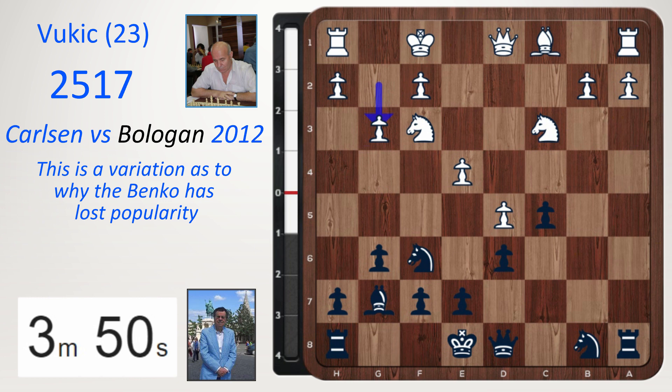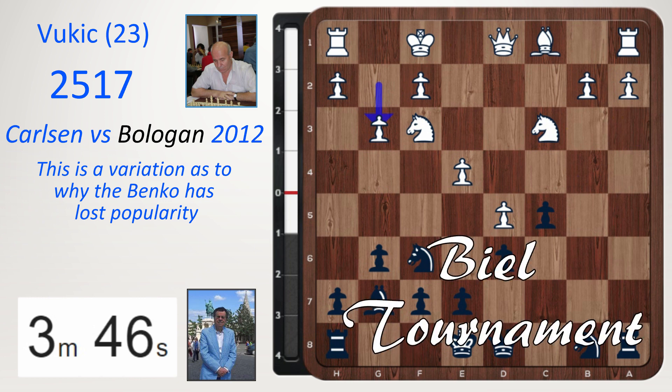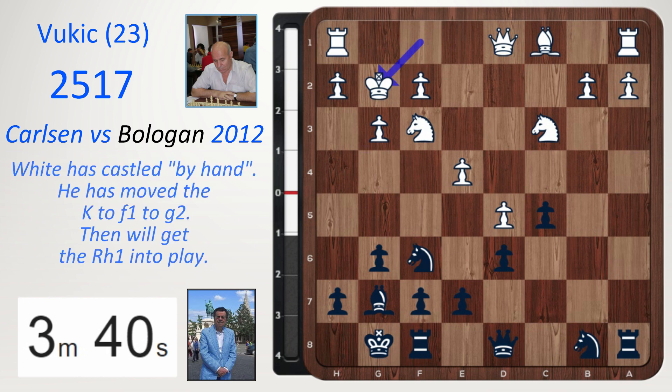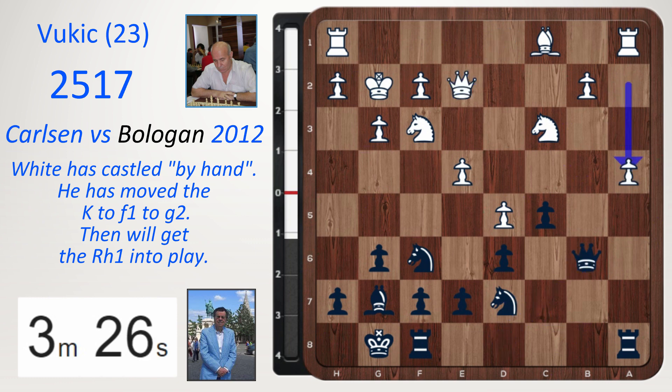Let's check out a nice game by Carlsen versus Bolagov, back in 2012 in the Biel tournament. Castle, king g2. White cannot castle, but really he has castled in just a few moves. And the important thing is he has got rid of this very powerful bishop that was on a6. Nd7, queen e2, queen b6, and a4. You have an extra pawn — your asset — so why not use it?